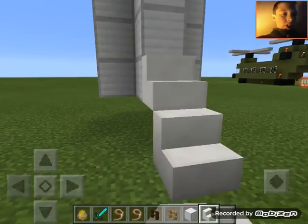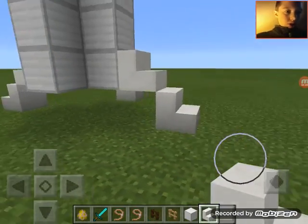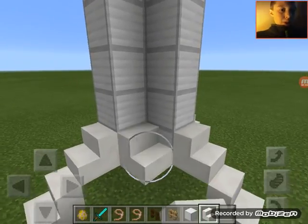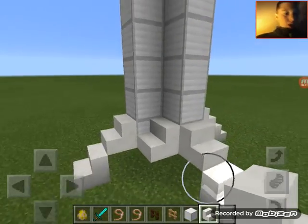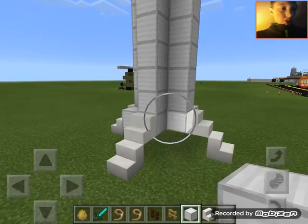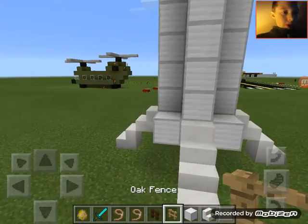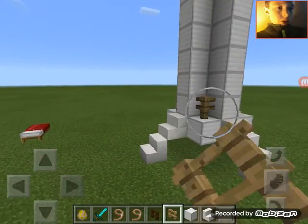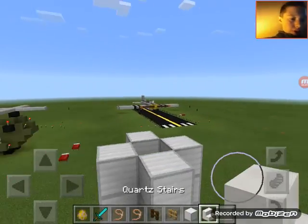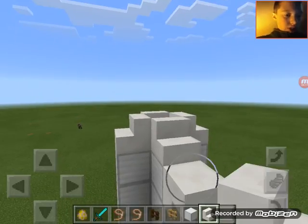Then put stairs like that on each one of these sides. You might want to add iron blocks as well. This is just building up the body of the rocket. Sorry if I'm going too fast — you can pause if you like.